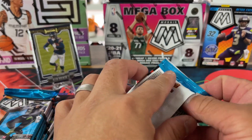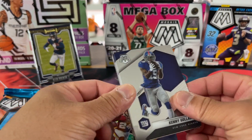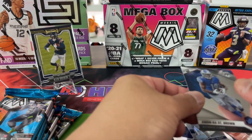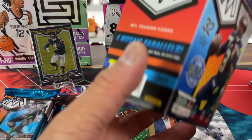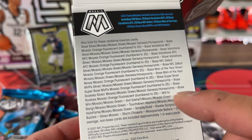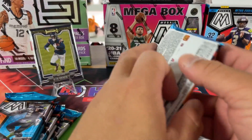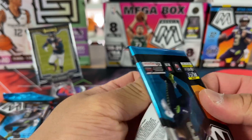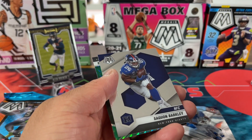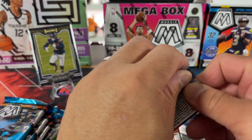We have the Antonio Gibson orange parallel there. Now for the Mosaic blaster — just for those that need to see it, there are Mosaic parallels in here, four of them. The options here: obviously Honeycomb and Genesis are the best top tier. Silver Mosaic, Green, and Genesis Honeycomb. There's no other colored parallels in this blaster — a lot of the other colored parallels come from all the different retail formats: Fat Packs, Hanger Boxes, and Mega Boxes, which all have different colored parallels.